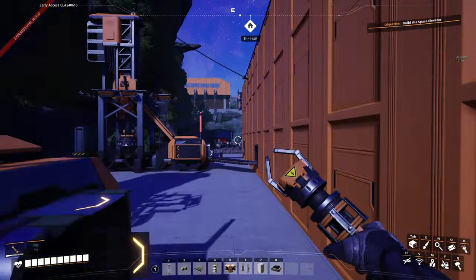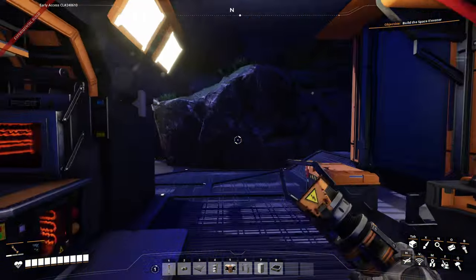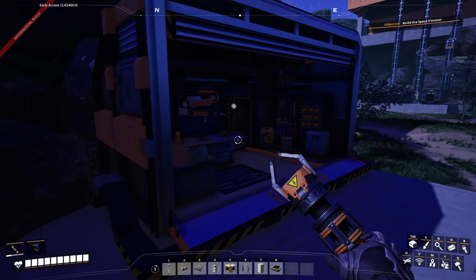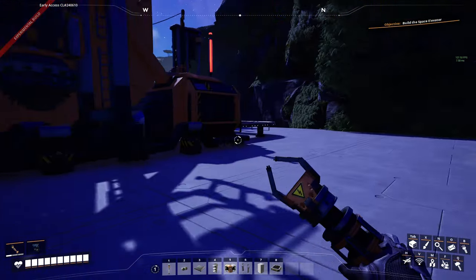Let us go over here real quick. You can see our hub is now over on this side. We've got the MAM and the Equipment Shed — we've got that all set up. Don't worry about these; I'll talk about these in a minute.